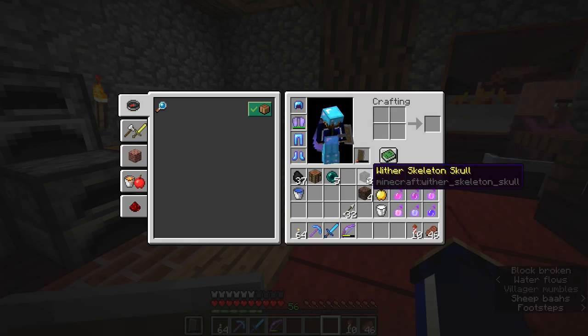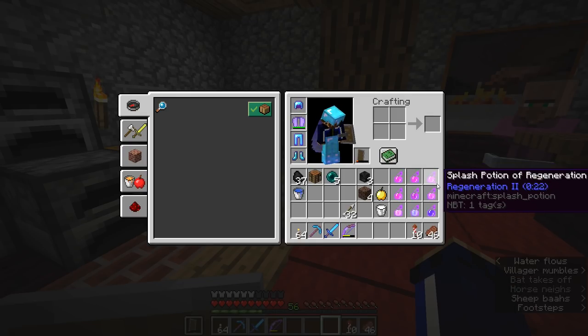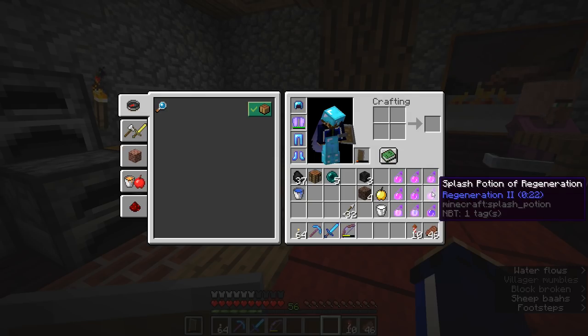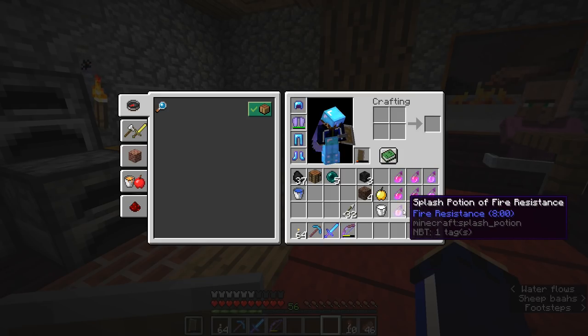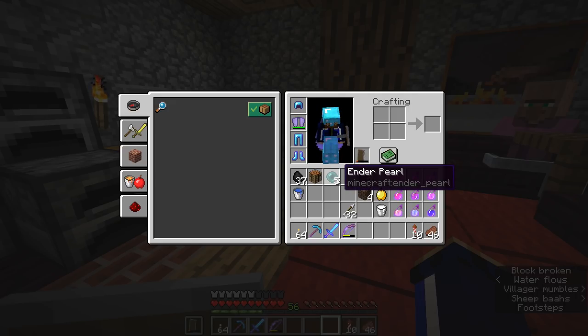Here is what I have as a checklist: four soul sand and three wither skeleton skulls — the materials required to summon the wither. A bucket of milk to get rid of the wither effect. A golden apple in case we need emergency absorption and regeneration. Three instant health potions, a couple of regeneration two potions, and a strength two potion — those are pretty much the minimum you'll need, especially for your first time. Optionally you might also want night vision, swiftness, and fire resistance. Night vision in case the wither takes out torches, swiftness to move faster if you need to get away, and fire resistance in case lava is nearby. For weapons, you want smite five or at least sharpness five and as powerful a bow as you can make. I've also got a few ender pearls and a bucket of water for safety.